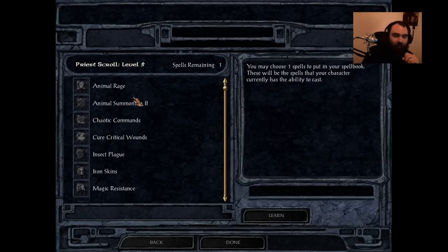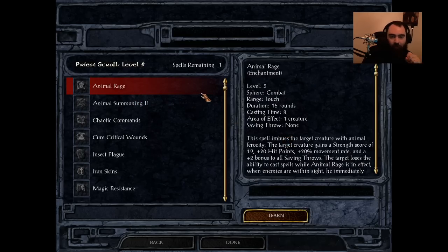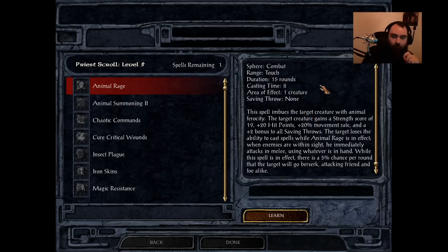Let's get started with our first crappy spell of the day — Animal Rage. This is available to druid and shaman only. It has a decent cast time of 8, targets one creature, lasts 15 rounds, range of touch. It will boost the target's strength score to 19, give it an additional 20 hit points, 20% movement rate, and plus 2 to all saves. This is basically the druid/shaman version of Berserker Rage that you can cast on other creatures. The problem is every single creature you want to use is either garbage, like a dire wolf, or it's a greater werebear — and you don't want to be reducing its strength to 19.